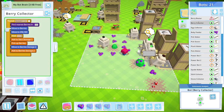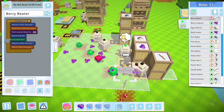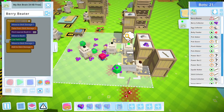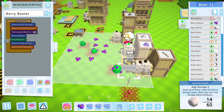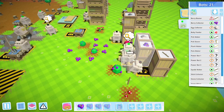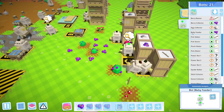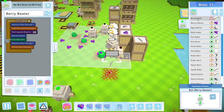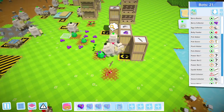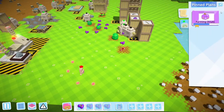The berry beater is running out of energy. I'm going to get another power bot on here. If we power you up — wait, I'm trying to teach you stuff. Don't teach him stuff. Where the heck is the berry beater? Oh, there you are — power up. There he goes.